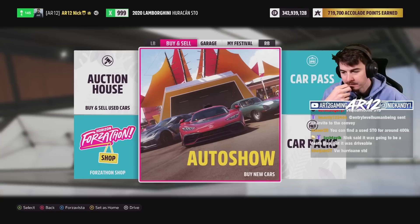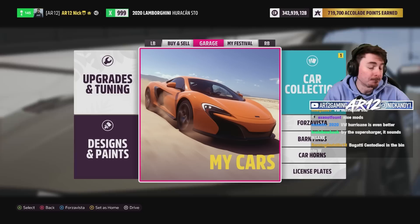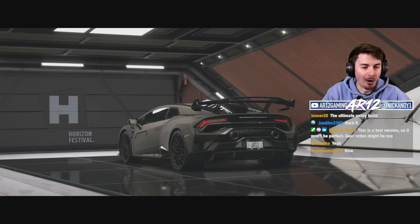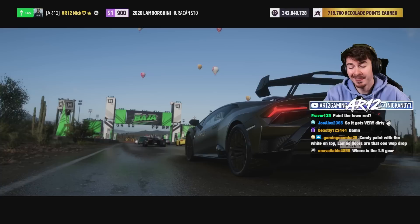Across the line. Nick said it was gonna be a death trap, but it was drivable. I think I've just got to turn it into a death trap — with some steelwork from my good friend Golden. Introducing the Huracan STO Strato. It actually looks like the Strato. This is a bad idea.